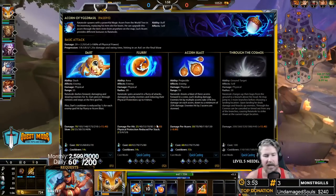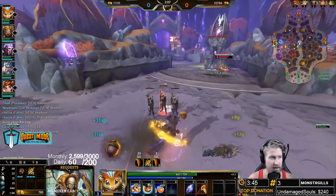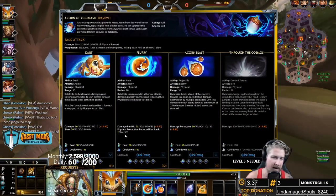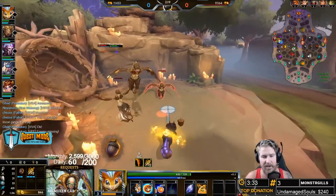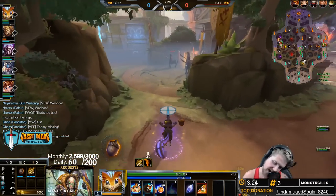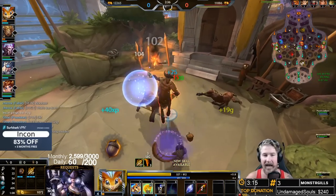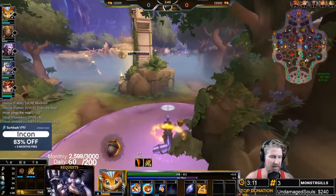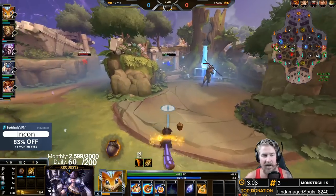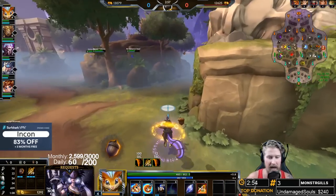At level three we grab our two. This is a really interesting ability — you spin around, it procs four times doing damage in the area around you. It is also a protection shred that takes away physical protection, proccing up to four times — up to 8 protections early, up to 24 at max. Typically you want to use this before attacking because of the protection shred, but it's also great for chasing people just outside your melee range to grab the kill.